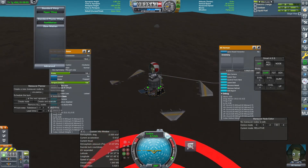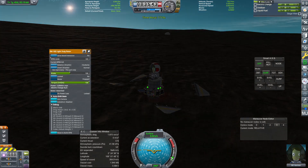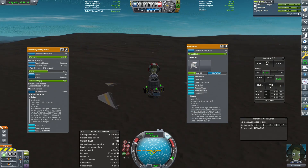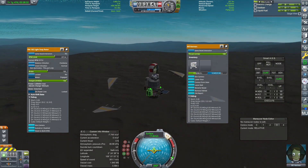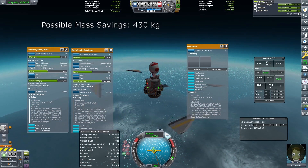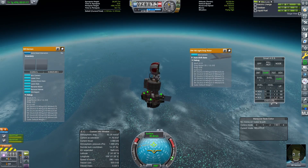Collectively, these improvements are worth at least 10 kg, probably more, but I cannot put an exact number on this for now. Now that most of the tricks requiring an explanation have been explained, and because the Tylo lander was probably the thing I put the most effort into, and because the ion landings can't really be optimized much, the rest of this video should proceed much faster.